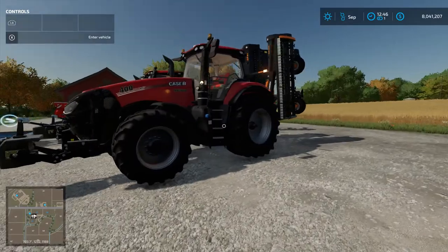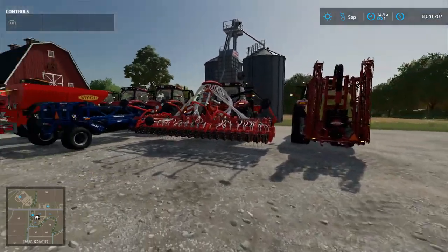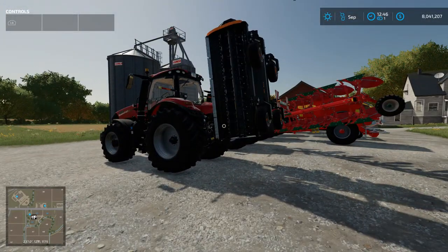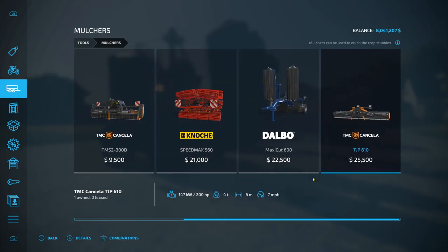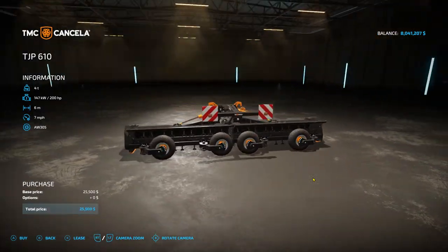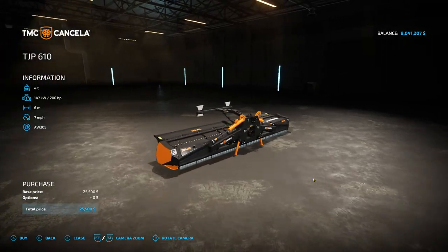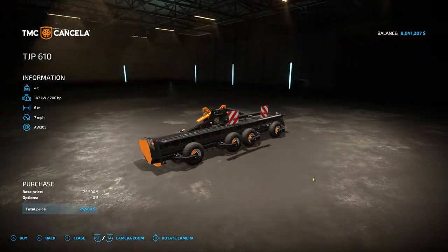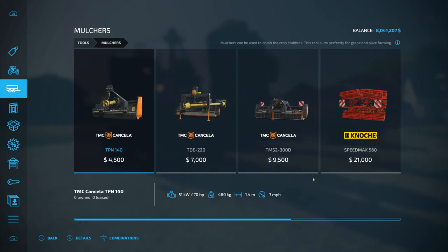The first thing we're going to need - we are going to need six different tools for this tutorial. The first thing we're going to need is a mulcher. If you go to your store and go down to tools and then go down to mulchers, you will find your mulchers right here. This is the one I am using in this specific tutorial. Now if you guys do not have the money for this type of equipment, I will link my video on how to become filthy rich on FS22 - I'll link one for PC users and one for console users as well.